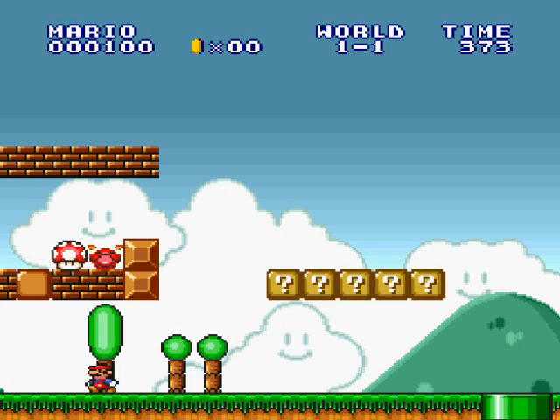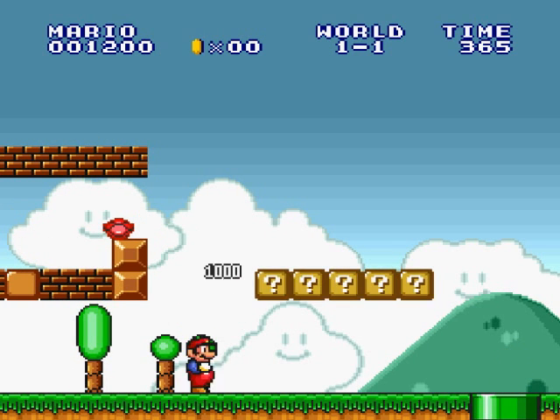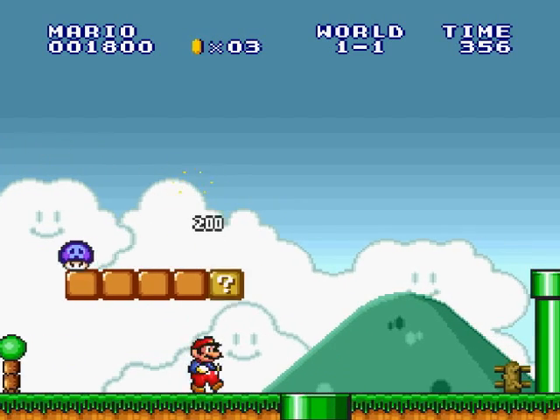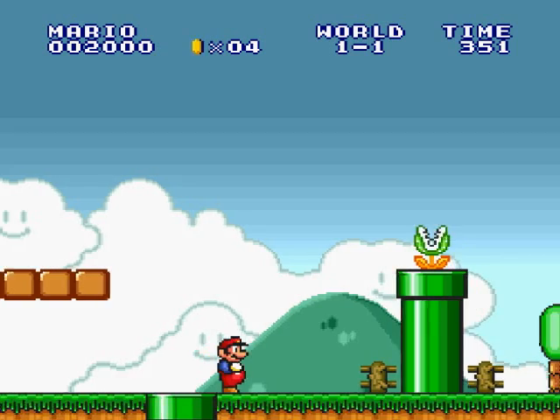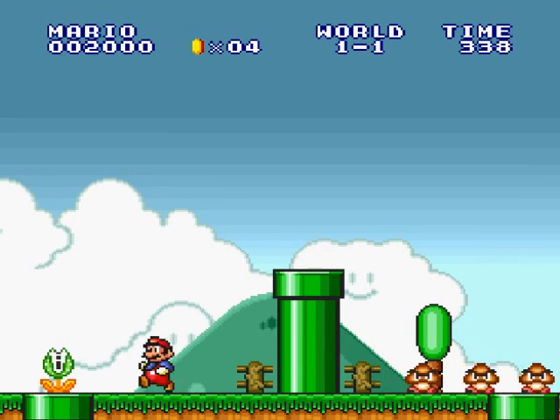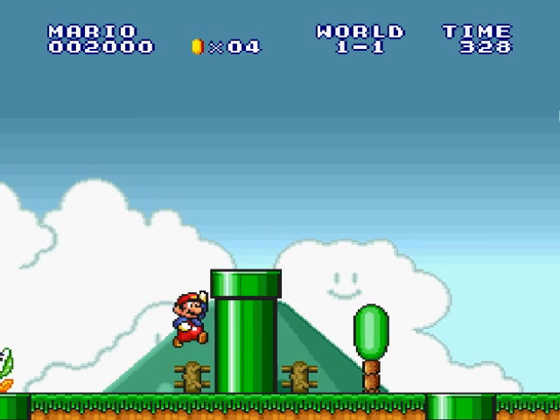Look at this — there's a mushroom right there. The only way I can get it out is to flip it out like that. Otherwise, I would have to jump in there with the Koopa, and that's a poisonous mushroom. That's where they first started coming from. I should also explain the controls: you got your jump, you got your run button, and that's pretty much it. You can duck by pressing down.